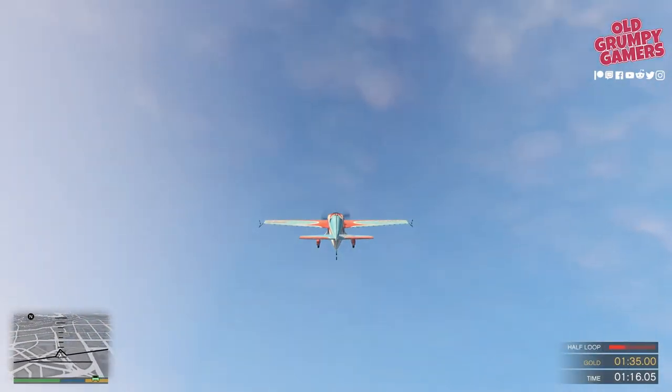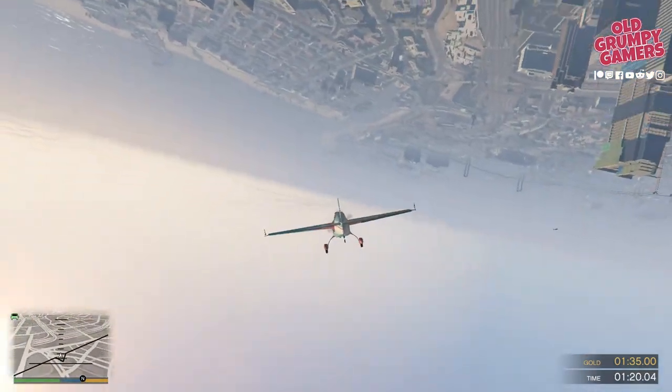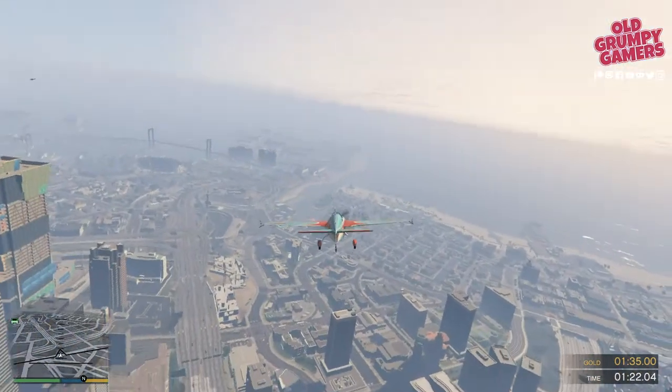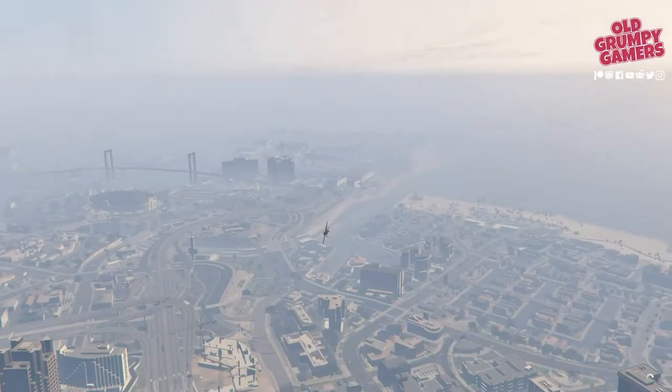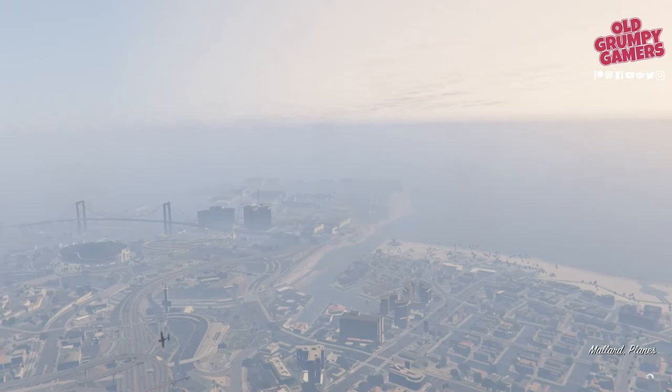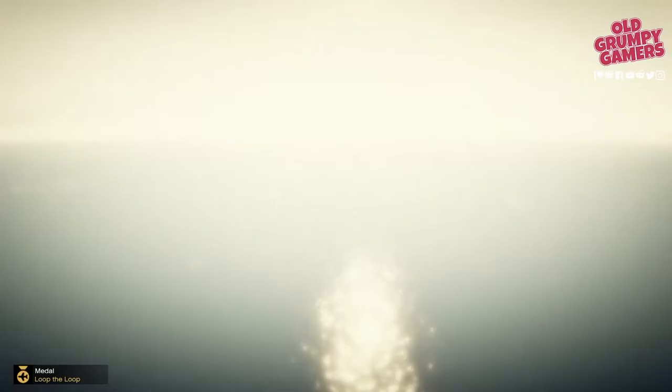A half loop next — just back to inverted flight and then flip it over, so a split-S as they used to call that one. Very easy to botch that one; don't worry if it takes a couple of goes to get it right, that's no problem at all.